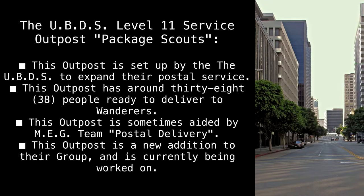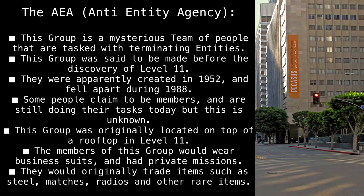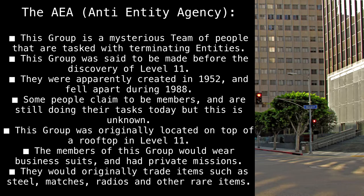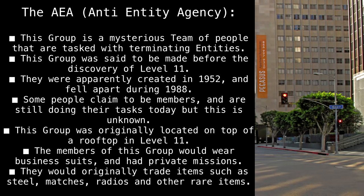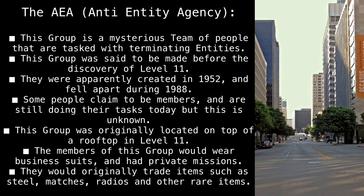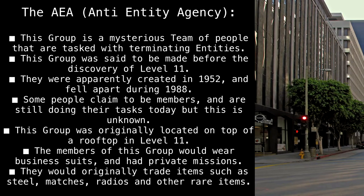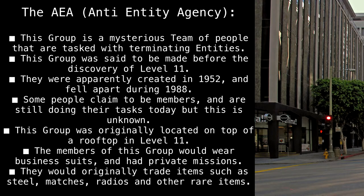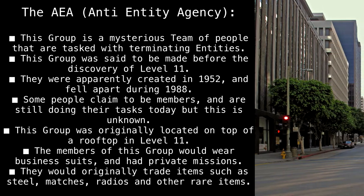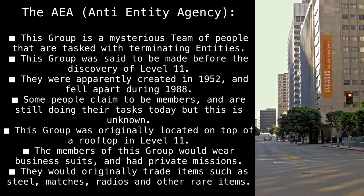The AEA, Anti-Entity Agency: This group is a mysterious team of people tasked with terminating entities. This group was said to be made before the discovery of Level 11. They were apparently created in 1952 and fell apart during 1988. Some people claim to be members and are still doing their tasks today, but this is unknown. This group was originally located on a rooftop in Level 11. The members would wear business suits and had private missions. They would originally trade items such as steel, matches, radios, and other rare items.